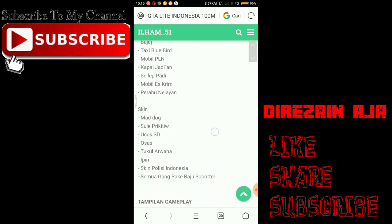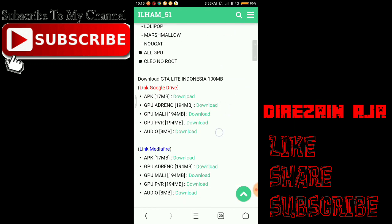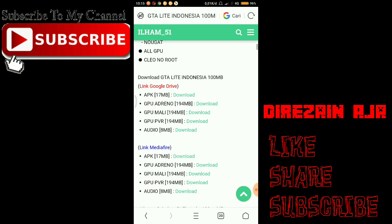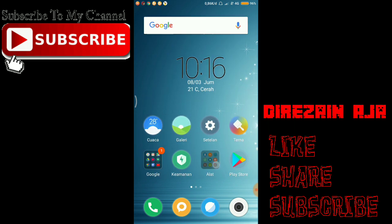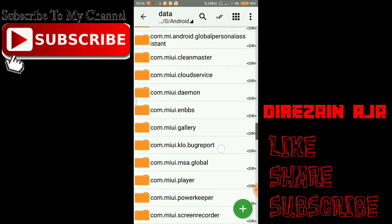Gimana? Simple kan? Ente tinggal download aja di link yang ini. Kalau misalkan Google Drive gak jalan, ya Mediafire. Begitu juga sebaliknya kalau Mediafire gak jalan, ya lewat Google Drive. Tinggal download aja. Kalau udah, seperti biasa — ente tinggal extract, terus pindahin ke folder GTA-nya ke data, bukan ke OBB, karena gak akan working.